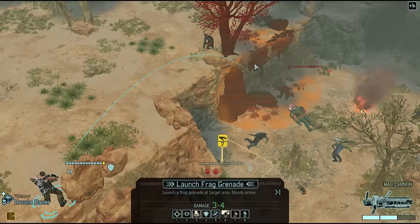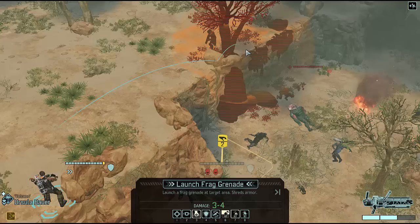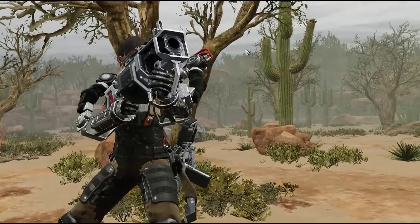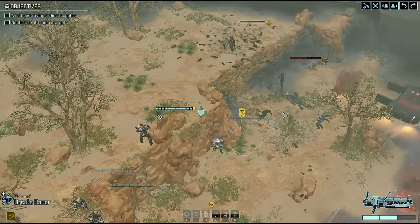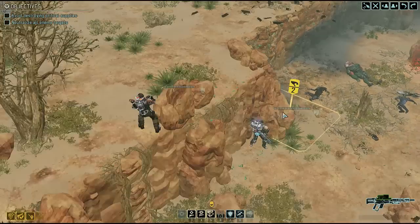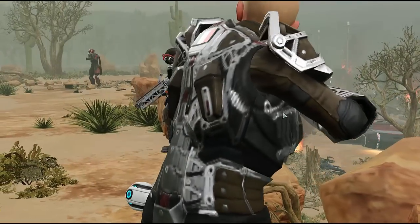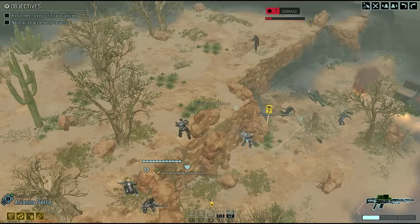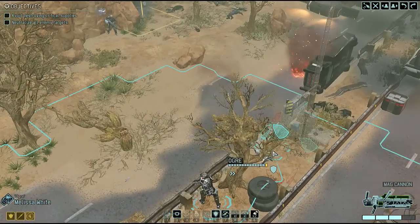Maybe I can manage to get a grenade to hit both — that'd be kind of sexy. That might hit both, and if nothing else take out the cover of the guy on the bottom. As of right now we already have the loot on the ground — hey cool, so now he's wide open, fantastic. It's gonna be harder than I think to actually keep people alive to be skulljacked, just because honestly it's so stinking easy to kill them now.